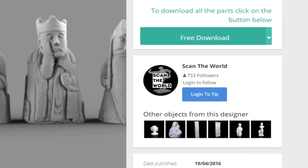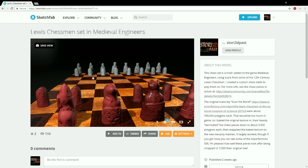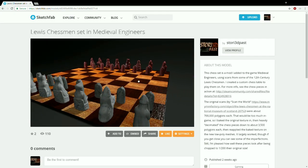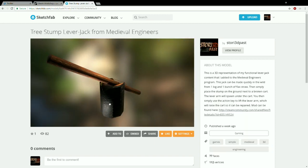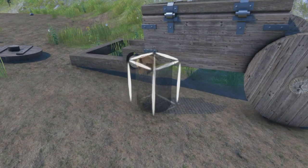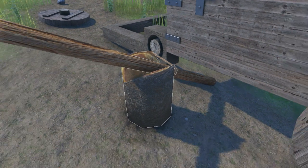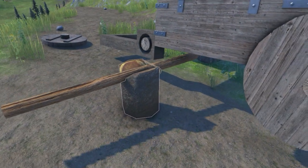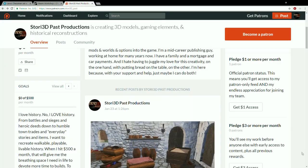I've created functional books in the game which actually open and close on command. I found and refitted beautiful scans of the 12th-century Lewis Chessmen from Scan the World and have put them into a mod that lets people play with real history. My most recent creation takes the rage-quit out of a broken cart — it's just a simple lever jack that can actually lift up any dynamic object off the ground so you can actually repair it.